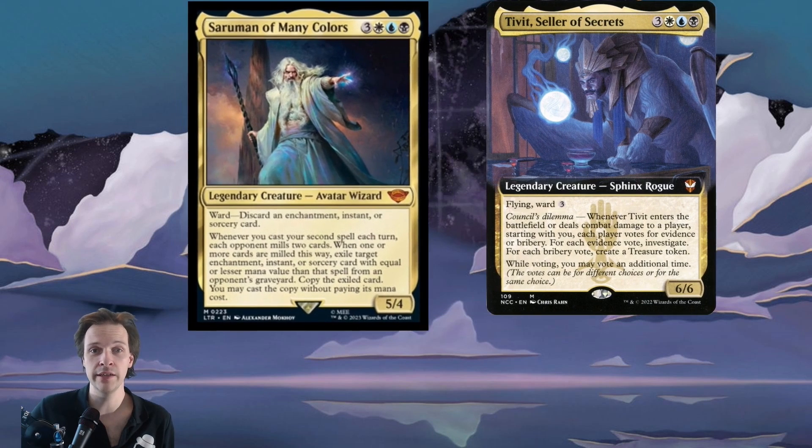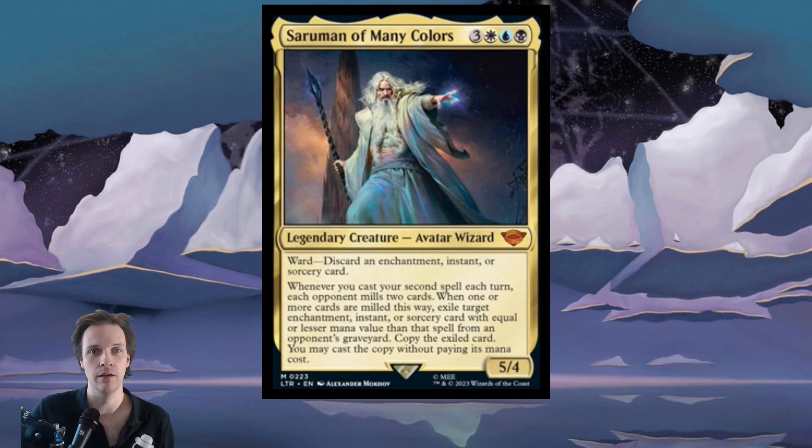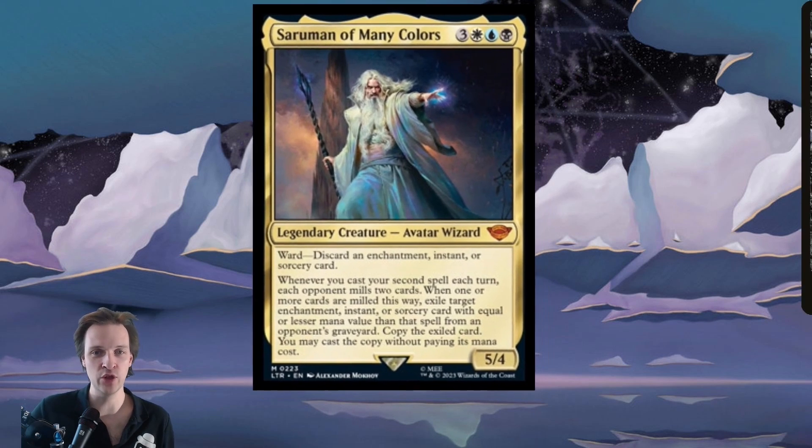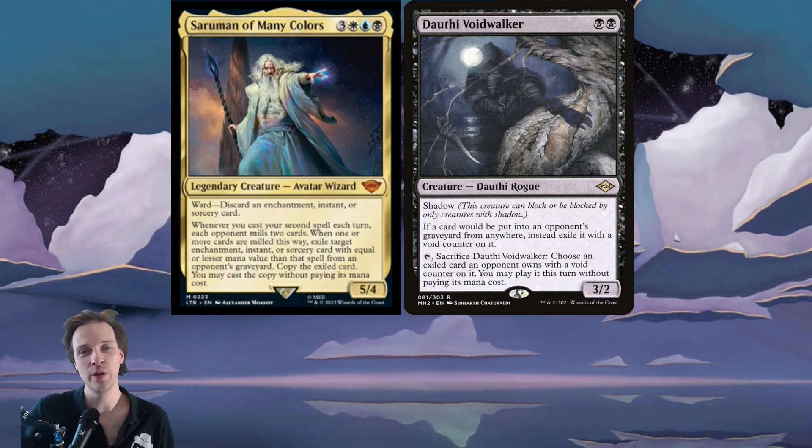In the end, it's a very cool mechanic and it looks fun. It gets pretty amazing with a Dauthi Voidwalker in play — you cast two spells, you exile the top two cards of an opponent's library, and you feed your Dauthi. That is something. But in general, Esper has better commanders in my opinion. He is really expensive, and that's a lot of mana for an okay effect — it's not overly busted.